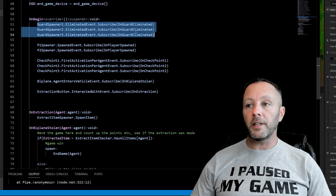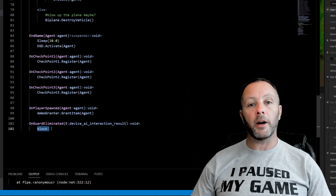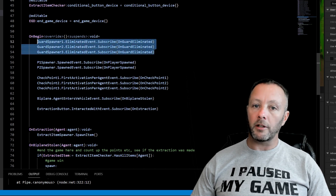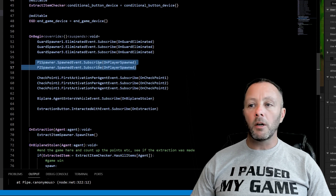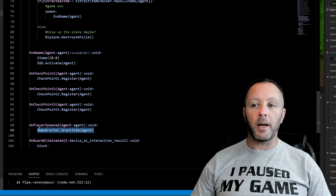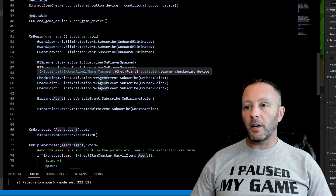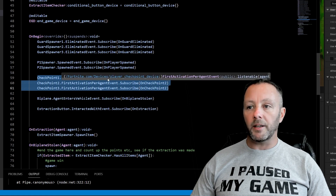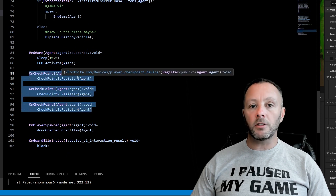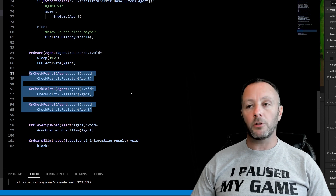On begin starts by subscribing to the on_guard_eliminated event. We put a block in there — we could add score or health for guard eliminations. There are more guard spawners but I've only done the first three. For player spawners, we listen for the spawn event on each spawner — when somebody spawns, the ammo and weapon grantor grants all items to the agent so they get weapons and ammo. Then for checkpoints, we subscribe to when an agent first activates one, registering the agent so if eliminated by guards they go back to that checkpoint rather than all the way to the beginning.